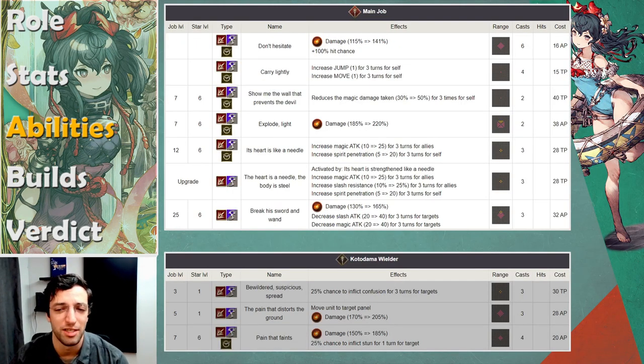Looking at the Kododama main job, it's overall a really solid one. You get a guaranteed hit, increased mobility, and a magic barrier — but remember, she won't be that tanky against mages because she has 97 faith, so she takes increased magic damage inherently. You'll have the AoE explosion, increased magic attack and spirit pen, which I really like — she can already get 40% spirit pen using Sharp Mind, so you can get her to 60 with this, potentially 80 with the glasses. That's very reliable against characters like Rain who rely on their spirit to survive. Once she gets to EX job, this becomes an instant cast and also increases slash resist, where you'll see niche builds — she can make a Kingmont or a Whisper nearly immune to slashing attacks.